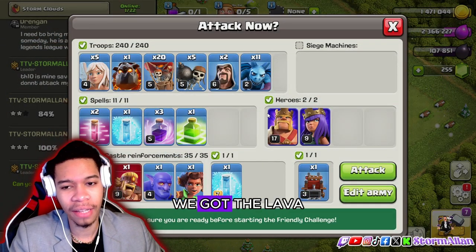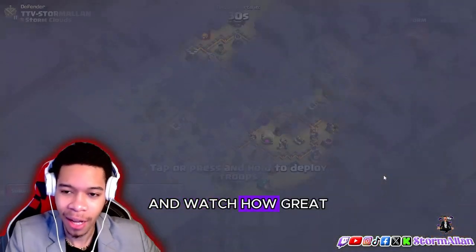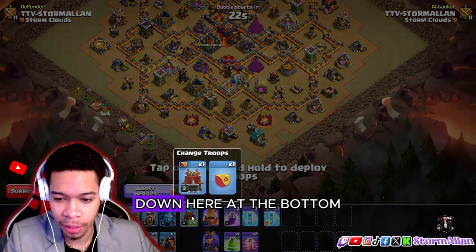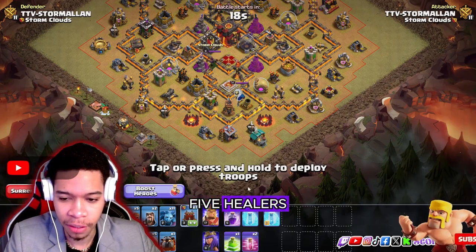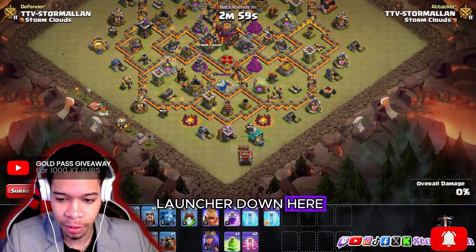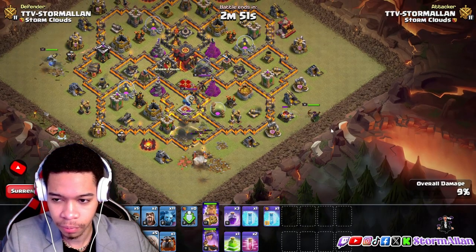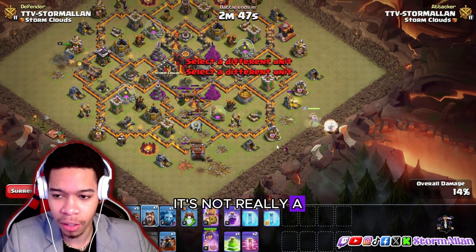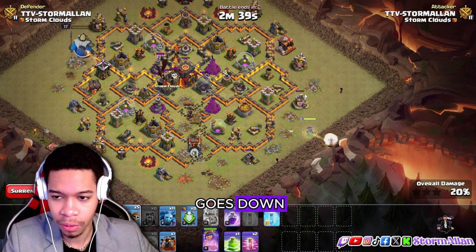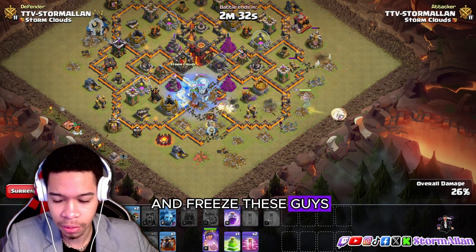Coming in at number two, we got the queen charge Lava Loon. My queen is very weak, but bear with me — we're still gonna destroy this base. Do not sleep on this attack. First things first, we're going to use an air log launcher down at the bottom. We've got our queen, one lava hound, five healers, our king, and twenty balloons. Let's get the log launcher down, get our king to clean out this side of the base, and get the queen inside.